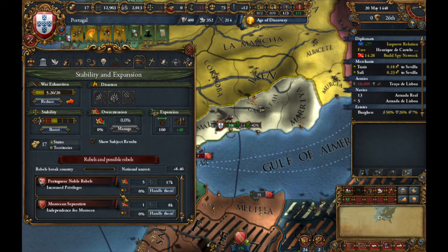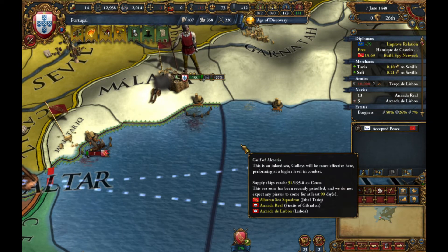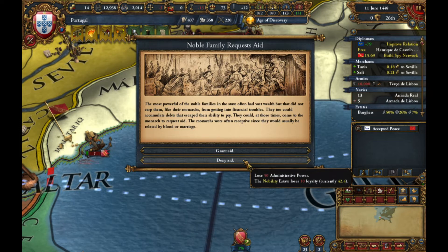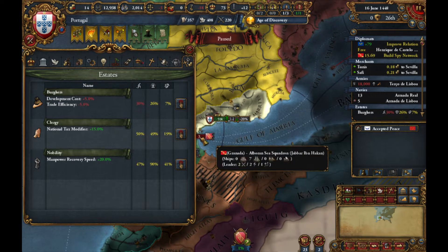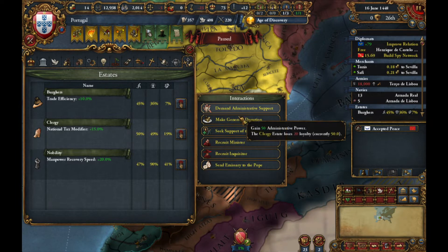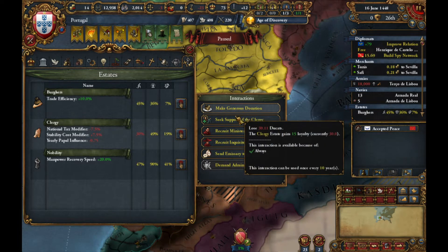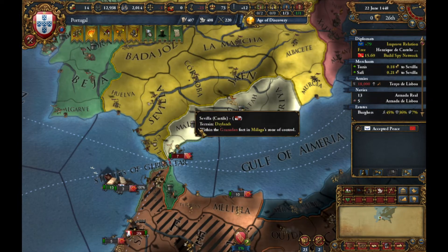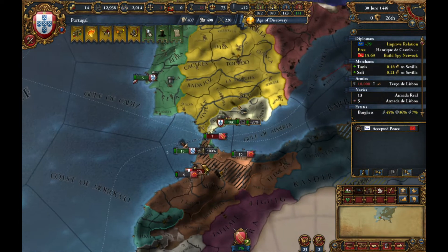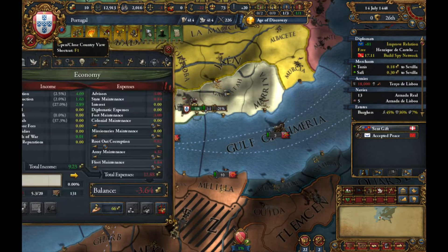We're at minus three stability and everyone wants to kill me — great. We will stay like that because I want to make Portugal a big boy as quickly as possible. To do that we have to get into some loans and take temporary hits. Let's call a diet. We're bankrupting the nation right now so we can become big quickly. If you want to do something quickly you've gotta have a lot of money.